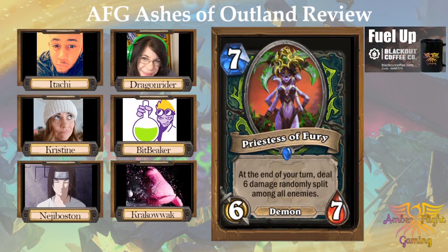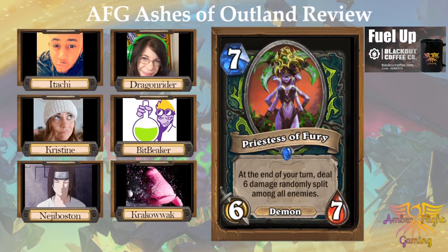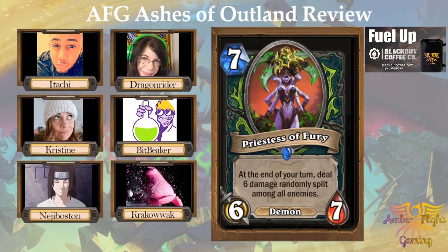This card is pretty insane. It's basically like Ragnaros, but better. Because it does 6 damage randomly split among things, which is much better than just 8 to one. Because if they don't have any minions, you put all 6 face. And if they have a bunch of small things, you can get the damage split between them and clear it off. And if they don't kill this thing when you play it, they're going to be in a world of hurt. Unanswered, this is gonna do a lot. I don't think it's overpowered, though — more of a 3. It's definitely playable, but I just don't think there's gonna be a great deck for this to go in after just one set.